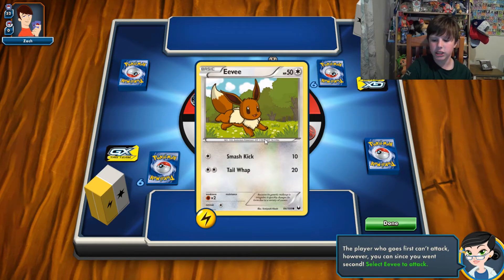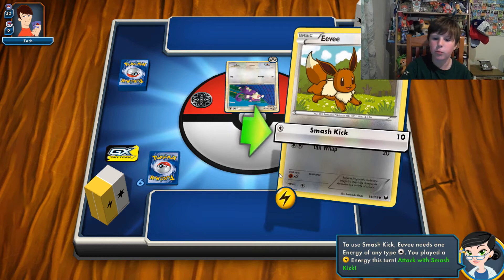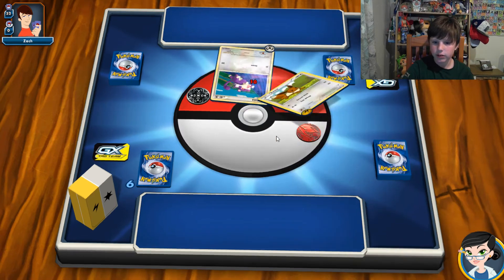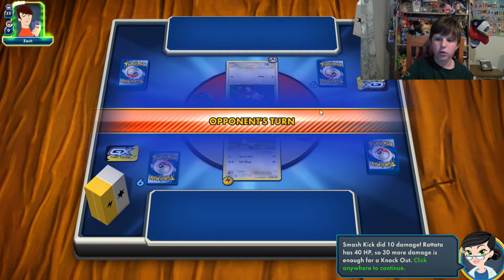The player who goes first cannot attack. Since you went second, select Eevee to attack. The Pokemon has to be in your active position to attack. Eevee needs one energy of any type — colorless — which I already explained. You're allowed only one energy card per turn attached to your Pokemon. Since I only have one energy I can use Smash Kick, so that's 10 damage — he now has 30 HP remaining.